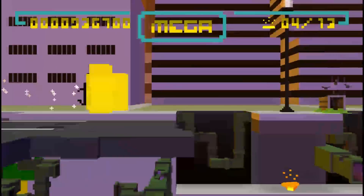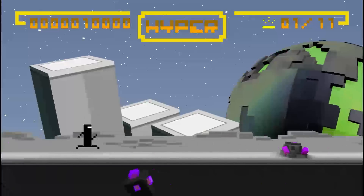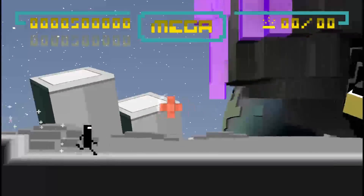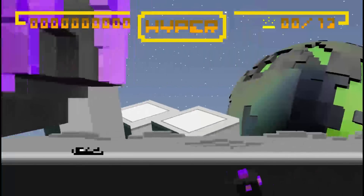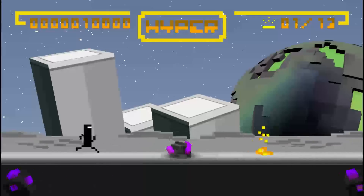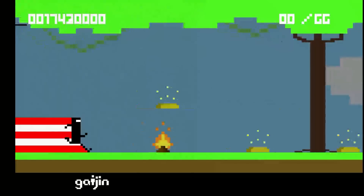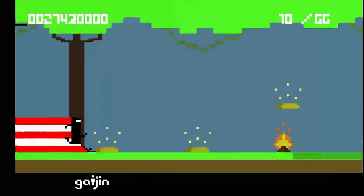A major part of the aesthetics in BitTrip Runner is how they merge with the gameplay. Each time you perform an ability successfully, the game will play a musical note. There are also four power-ups on each stage, which increase the speed at which you run and make the music slightly more intense. They're not required to collect, but will increase your score. There are also a set amount of gold pieces scattered about the stages. Collect them all in a stage and you will be rewarded with a retro style bonus level after the stage is complete, giving you a chance to increase your score even further.